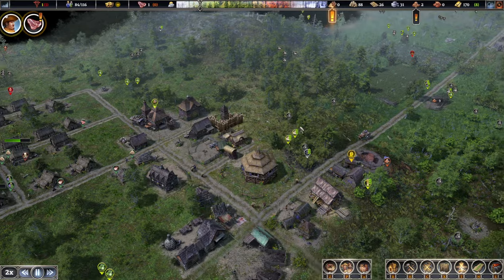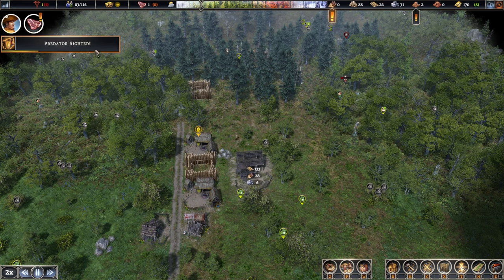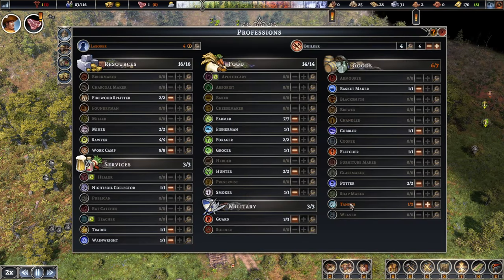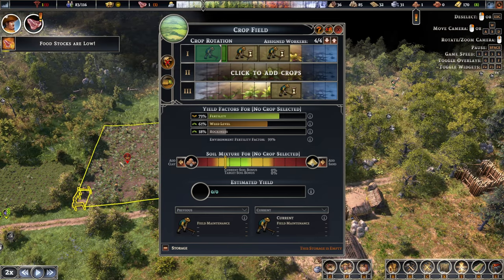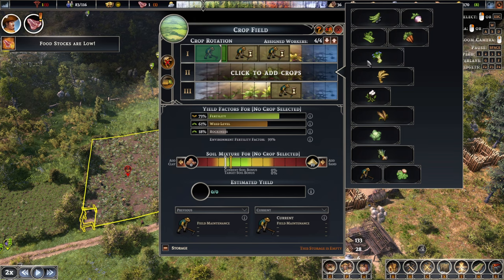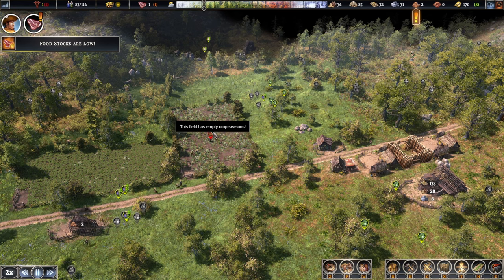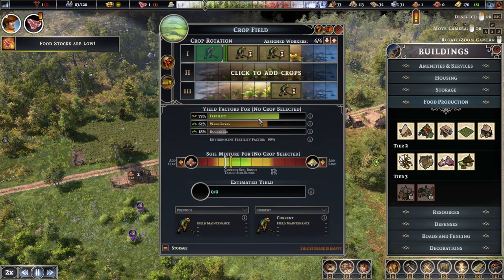We don't even have any planks and our wood production is still very slow here, even though we have two camps running. Let's recruit another one — it's just a tanner but we don't have any laborers. We've got a season with no crops — we're cutting down the weeds right now. I'm thinking to use this field more for flax. Would be nice if we could start making some bread.